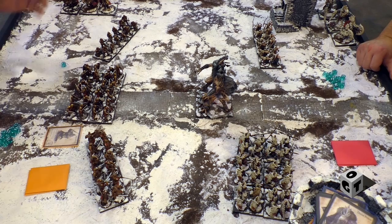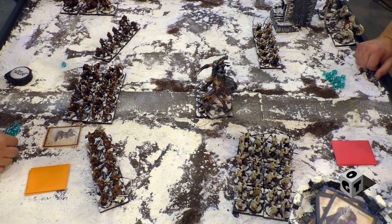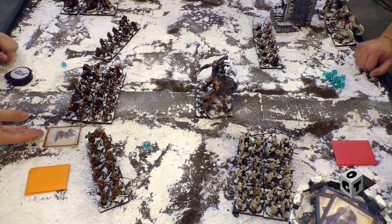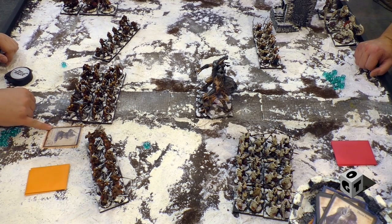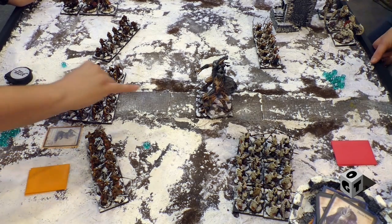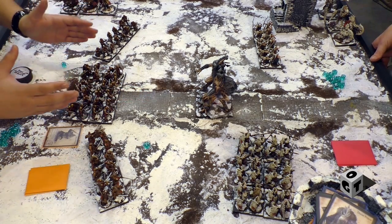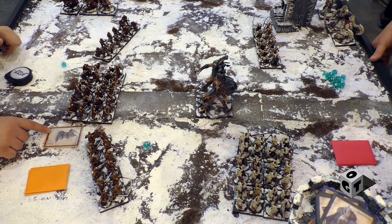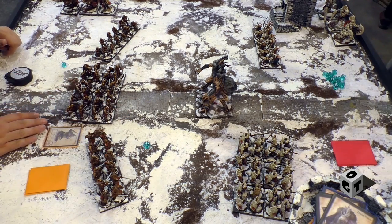I get a choice here. If I want to charge, I roll a die. Let's say I roll a five — I add it to the M characteristic, which stands for March. If that's enough to make the distance, that's a successful charge, and I move everybody. Your move characteristic is five, so it would be a close move — a 50-50 chance.